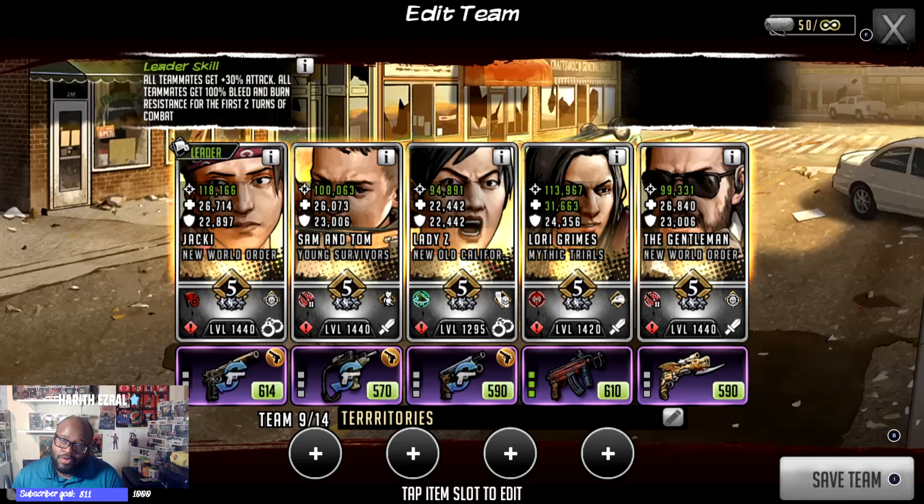We saw how the Halo is able to work itself out as well. She gives that alert attack buff to Gentleman, Sam, and the other toons that are on the team. You can see that she, along with these other toons, are absolutely shredding — and that's because of how things are constructed.